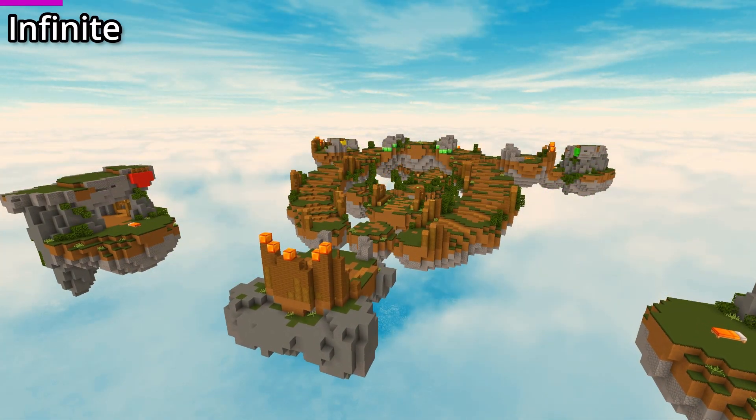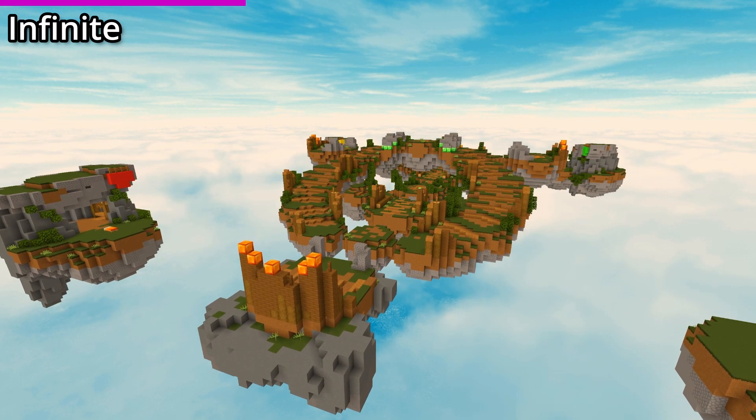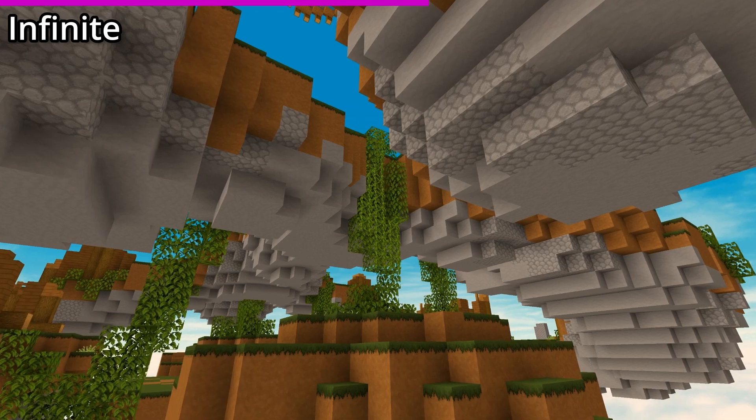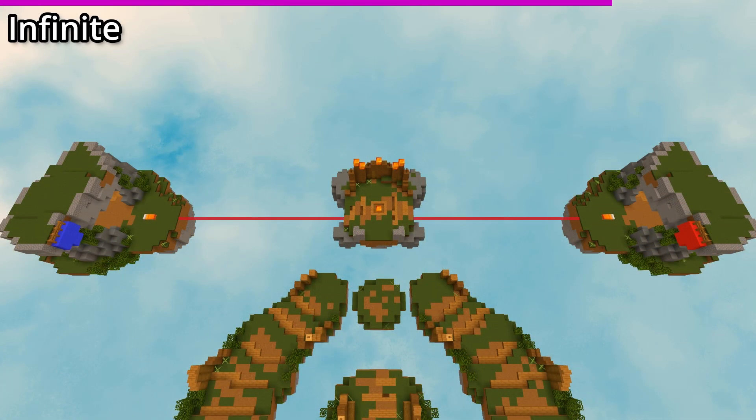The last new map on our list is called Infinite, which looks to be another rectangular map like Acropolis. I actually really like how this one looks and plays, especially with these secret vines connecting the two emerald generators. This map is a forward diamond rush that uses a minimum of 64 blocks.